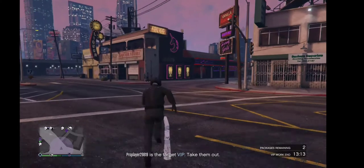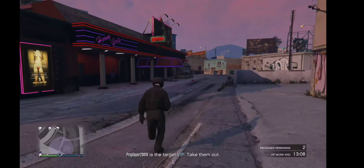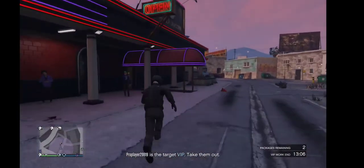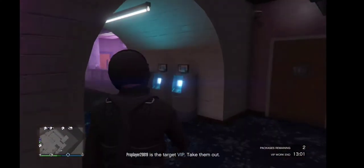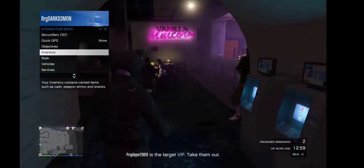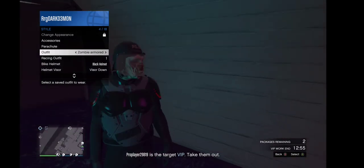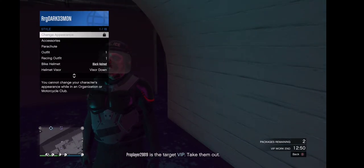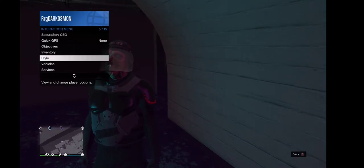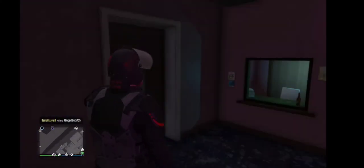Go straight to the strip club. Also, if the mask is down it looks goofy because the nose pokes out and the gas mask won't look right. So go to Style and put the visor up before heading outside the strip club.